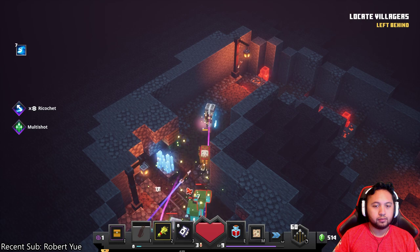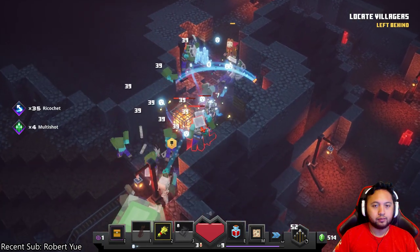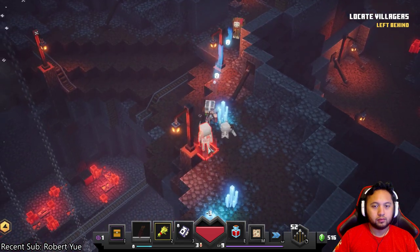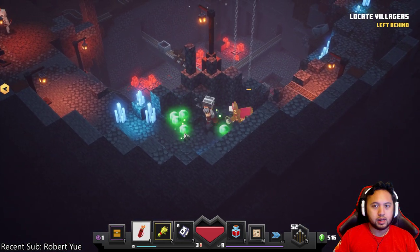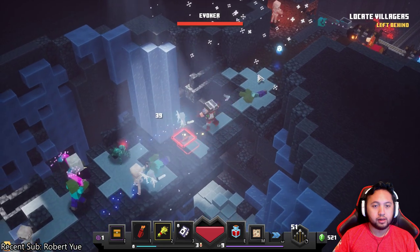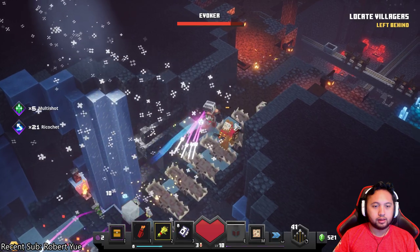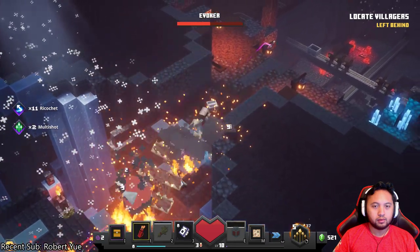That was crazy. Let's just go in there. Whoa, that cage — not cool. One hit. I can't tell if the llama is helpful yet or not, but I hate this bow. I need to replace it. It's attacking too slowly. Yeah, I really don't like it.